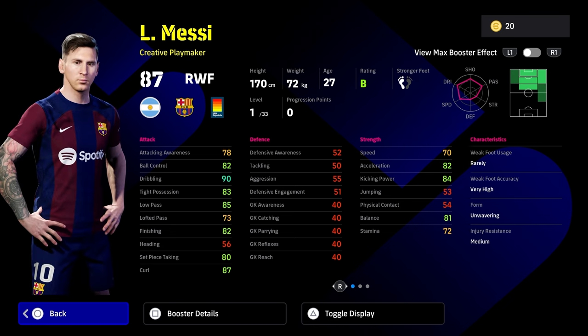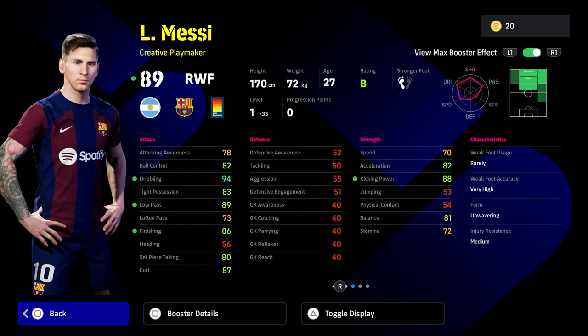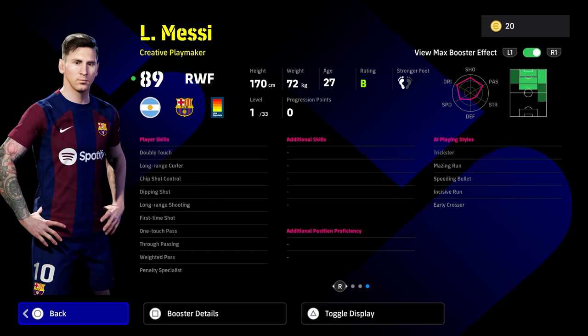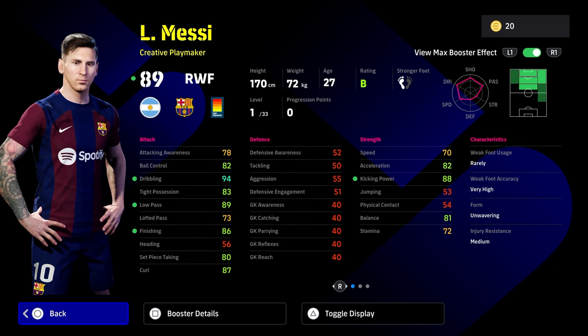The second version of Messi is a creative playmaker, so when you see a creative playmaker you're going to be playing him through the middle. He's going to have the Son of God plus four booster, and that's going to give a plus four to his dribbling, his low pass, his finishing, and his kicking power - so it is a really nice card. The one weakness of this card, even though he's got 33 levels, is his speed and stamina, but that's not a massive concern when you're playing a player through the middle, either as an SS creative playmaker or as an AMF creative playmaker.